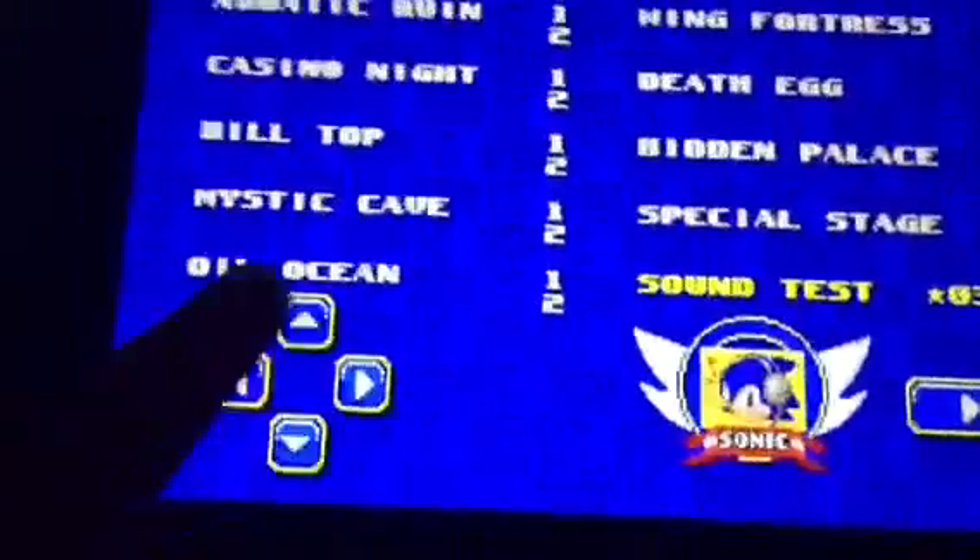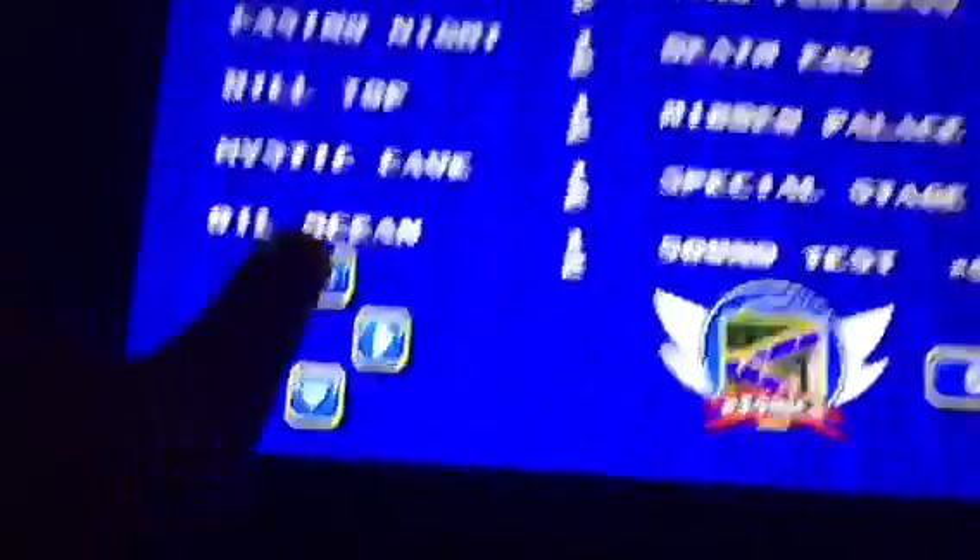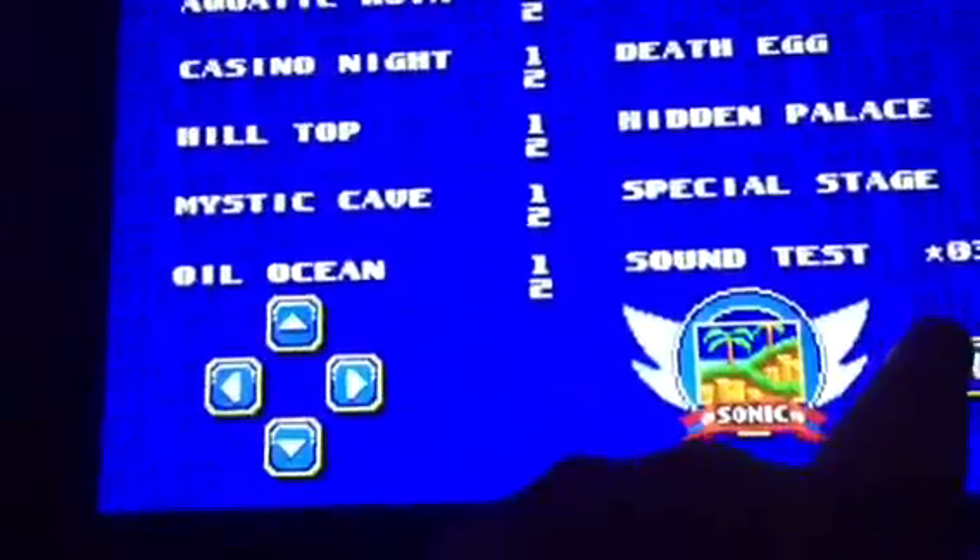That means you've got Debug Mode. Now just go into any level you want. I'm going to do Emerald Hill.